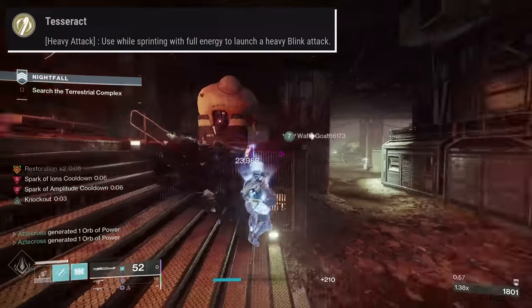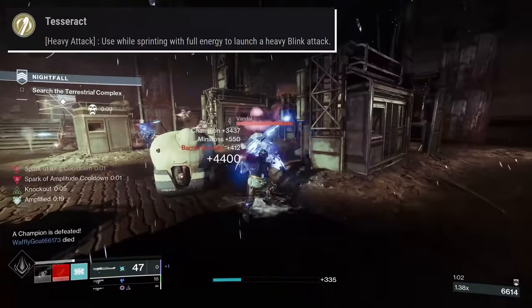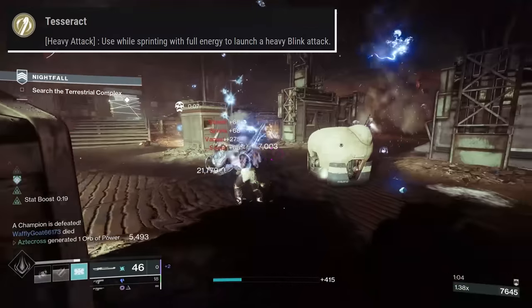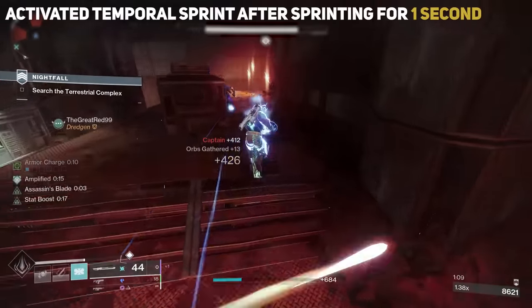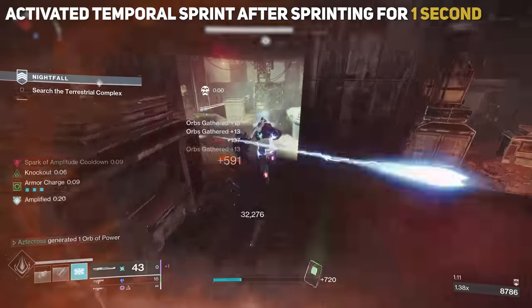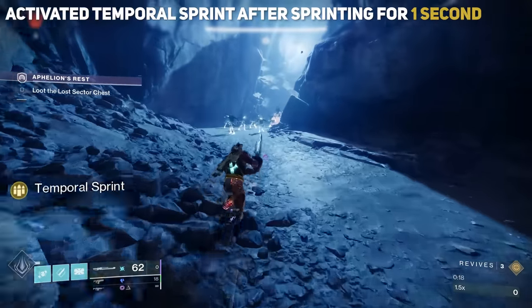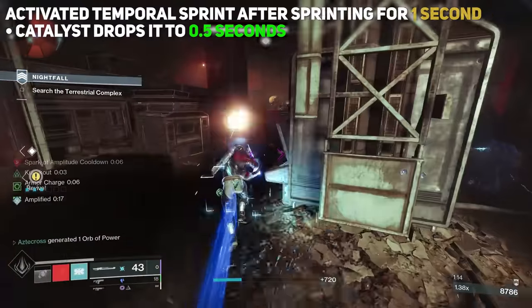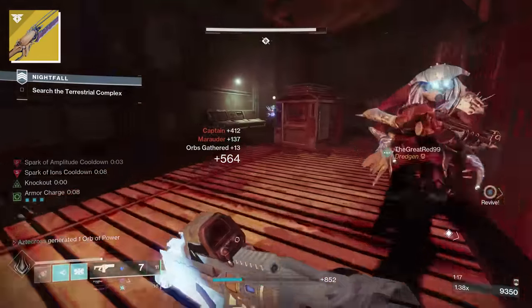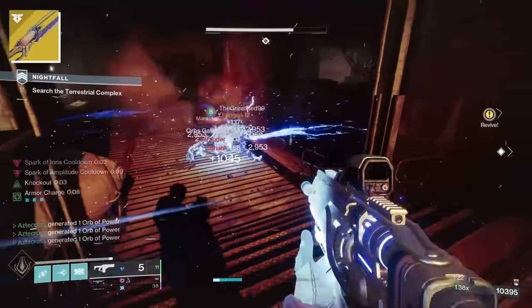Now before its buff, its exotic perk Tesseract stated that for its heavy attack, used while sprinting with full energy, it would launch a heavy blink attack. It worked exactly as it described — when holding the sword, you can activate a teleporting heavy attack once you've been sprinting for one second, and you would get that temporal sprint buff shown at the bottom left of your screen. With its catalyst, that sprint timer was brought down to half a second.